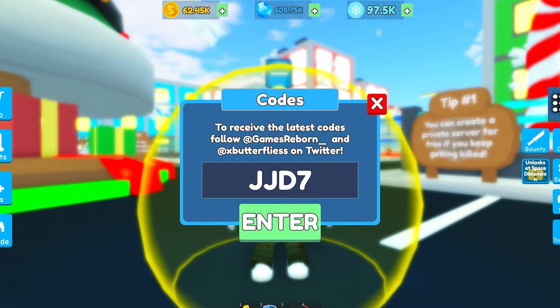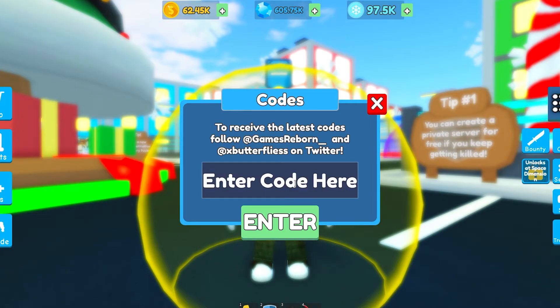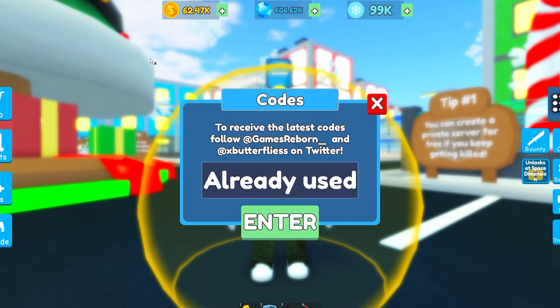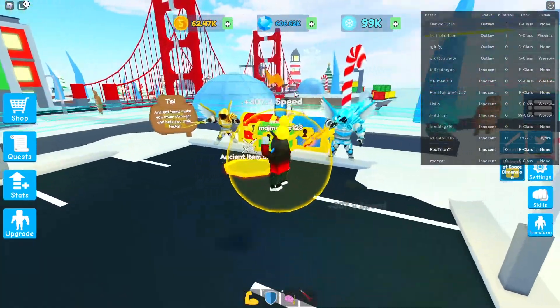There are more codes for 3,000 tokens each. During 'Pi Hour,' you get another 3,000 tokens. There are quite a lot of codes — another one gives 3,000 tokens. Then the 'Xbox Butterflies' code gives you 6,000 tokens. I now have 60,000 tokens thanks to that 50,000-token code!